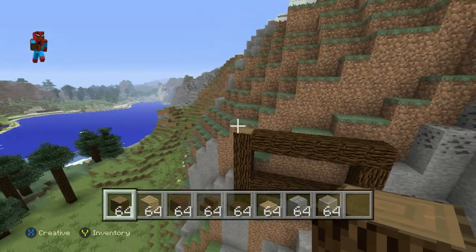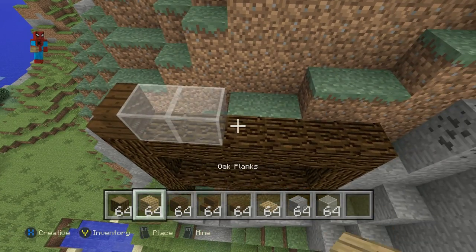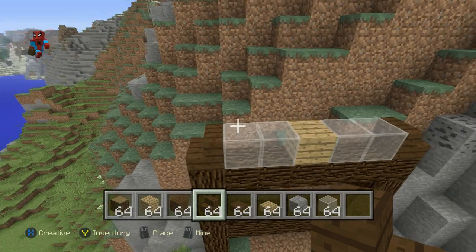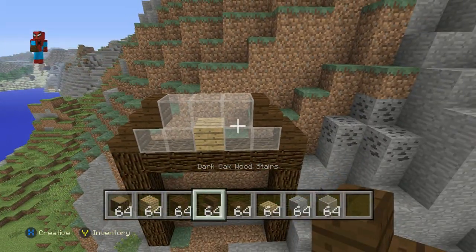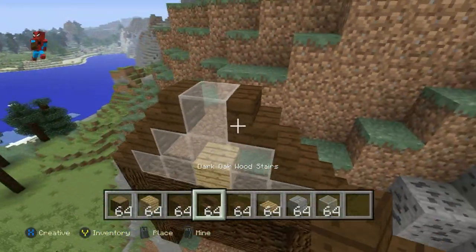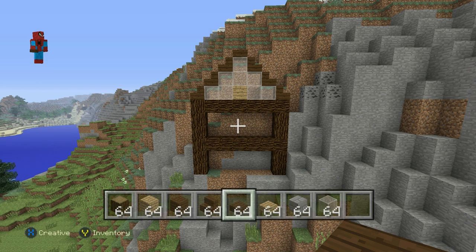Once you have this shape, on top of the exposed spruce wood in the top left-hand corner, place a dark oak wood stair. Going right of that, do two glass, followed by an oak plank, followed by two white stained glass, followed by a dark oak wood stair. For the next row above, starting on top of the left-hand glass block, place another stair, then three glass, then another stair. For the row above that, do a stair, then a glass, then a dark oak wood stair. On top of that, place a dark oak wood slab. The roof may need slight adjustments later.